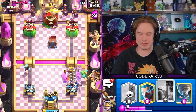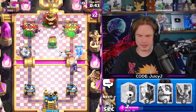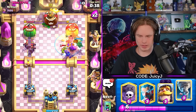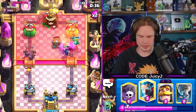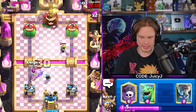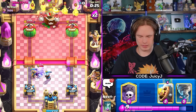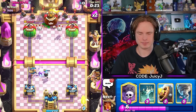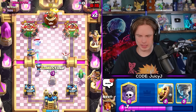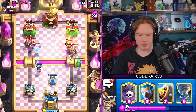Barbarian, Tombstone - can't allow damage there, definitely cannot. Get a poison on everything. Evil Knight's gonna do its best, probably gonna die here though. Ice Wizard here and a Knight right on top. Get a Tombstone down, get another poison right here. He kind of missed that Fireball - that's good.